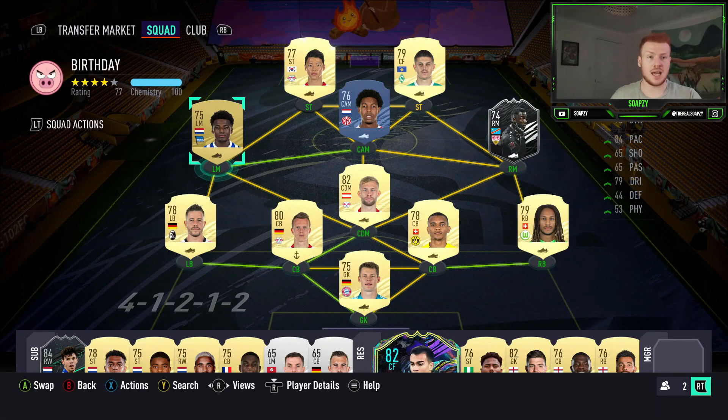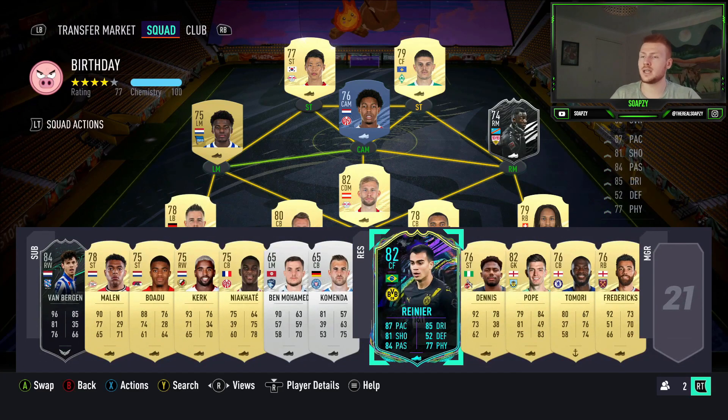In terms of getting the forward assists done, just passing between your strikers is the easiest method. But you could also convert your left and right mid to left wing and right wing, so that any through ball by them also counts even though they're playing at left mid and right mid — it won't make a difference. If you do opt for He-Chan then you've got some spare rating to play with, so you can put in some Bundesliga players you might have in your club.